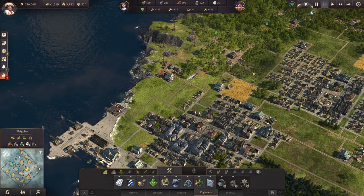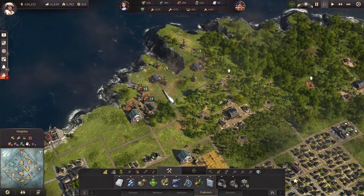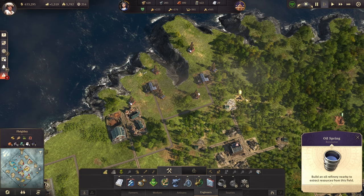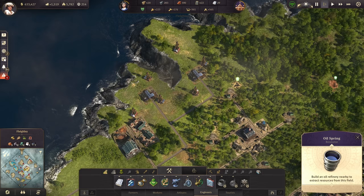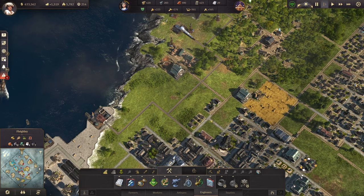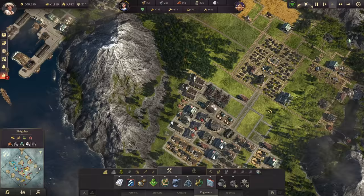Our first train network is up and running. Your first train network does not have to be super complex — a lot of people try to make them really complicated on the first go and that's really not necessary. For the most part you're going to have one or two oil refineries to start with. I did have to have two because I couldn't fit all four of my oil springs within the range of one oil refinery. So I have two oil refineries, getting six oil wells. I have our small oil harbor over here sending out the train to pick up the oil from the refineries and take it over to the power plant.